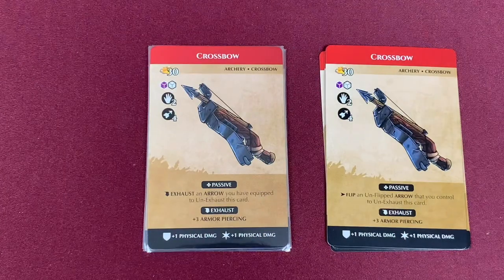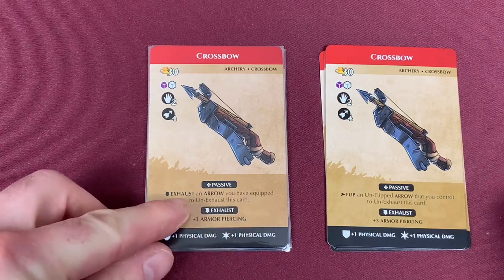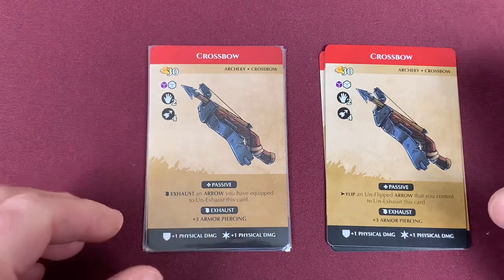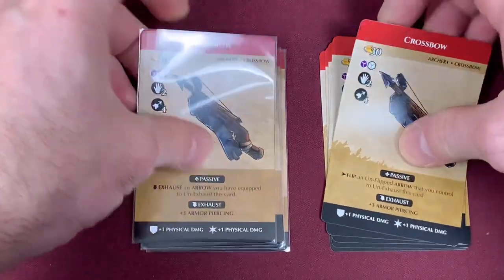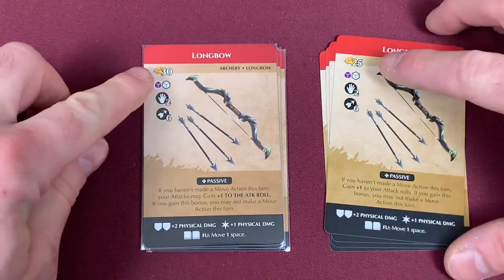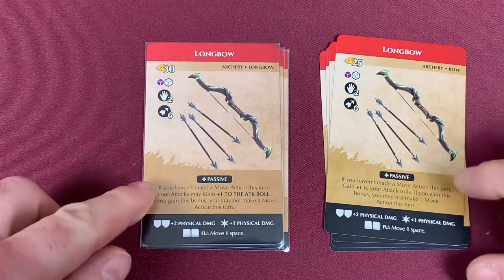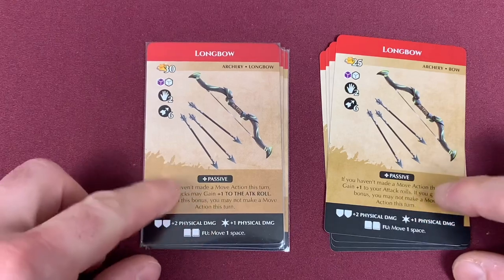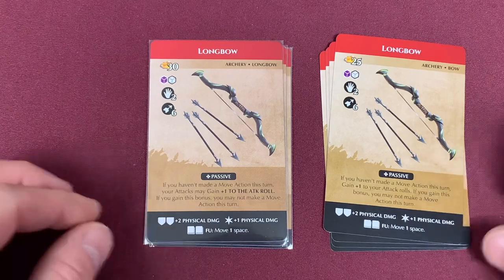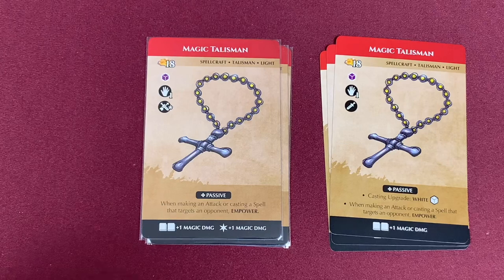Moving on to the Crossbow — with the change to Arrows, the Crossbow had to change as well. It is now 'exhaust an Arrow you have equipped to un-exhaust this card' instead of flipping an Arrow. Those Arrows no longer flip — they're Relics now. Other than that, the Crossbow has not changed. Our Longbow is 5 GP more now, and it clears up some ambiguity in the passive power text, but otherwise everything remains the same.